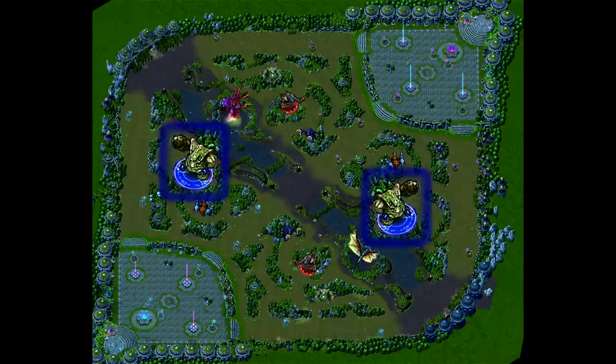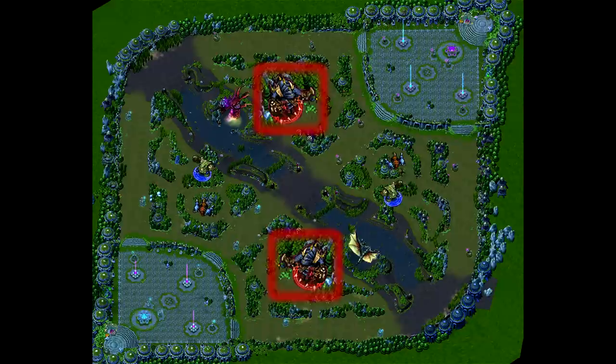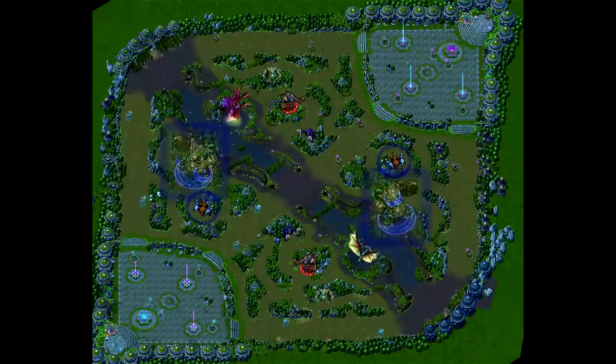The Jungle is divided into two areas per team, one side containing the red or lizard buff, and the other containing the blue or golem buff. Each side has camps of monsters that can be farmed for gold and experience. The red side has a golem camp containing two golems, a wraith camp containing three small wraiths and one big wraith, and the lizard elder with two smaller lizards guarding him. The blue side has a wolf camp containing two small wolves and one big wolf, and the ancient golem with two small lizards guarding him.